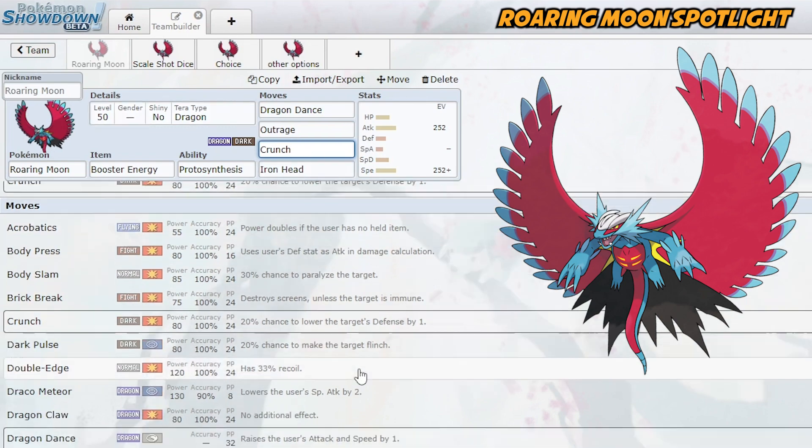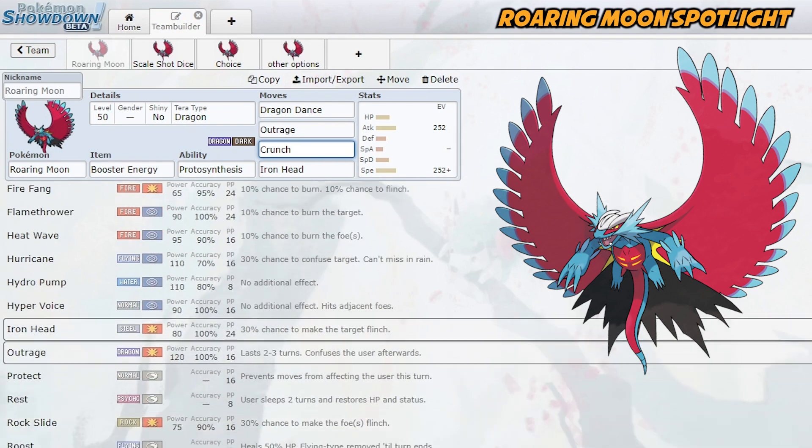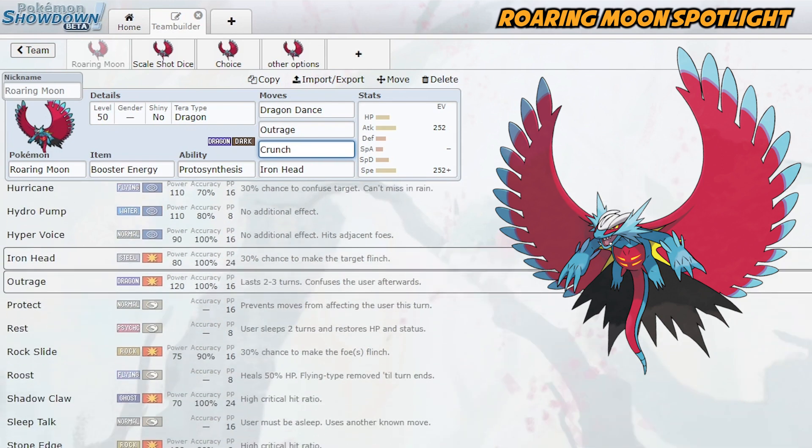Throat Chop is actually decent in the metagame for a couple of reasons. First, if you hit Sylveon with Throat Chop, it cannot use Hyper Voice — basically it can't do anything to you, and you're free to just knock it out or set up. Yawn is also a sound move, so if it is, that's a big deal because a lot of Pokemon use Yawn. Also, Skeledurge uses Torch Song and is a big threat, especially against physical attackers. If they Terastallize a Fairy Skeledurge and you hit them with Throat Chop, they can't go for Torch Song anymore — so that could be a big deal.